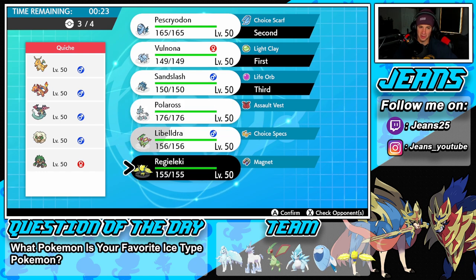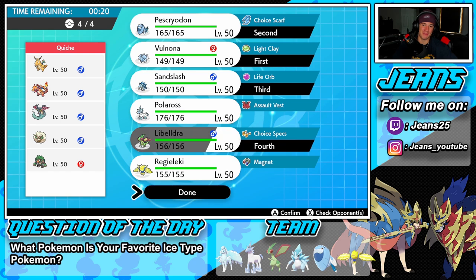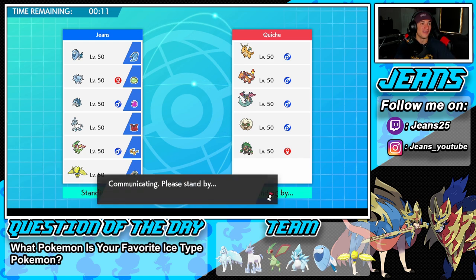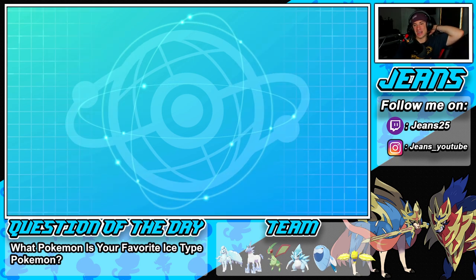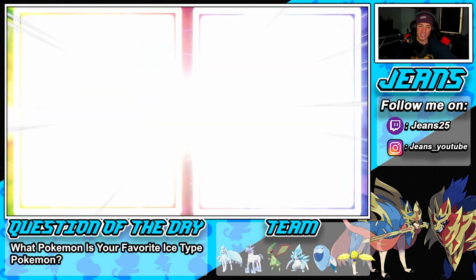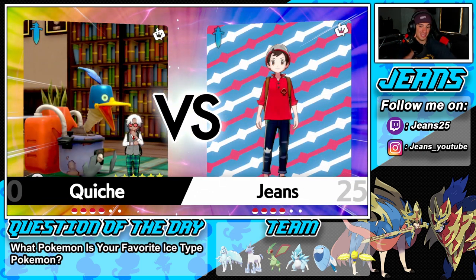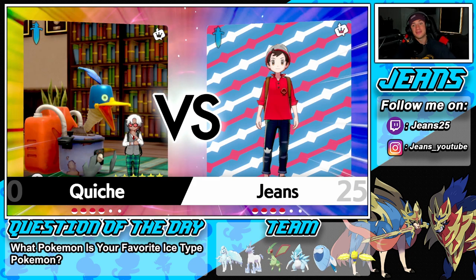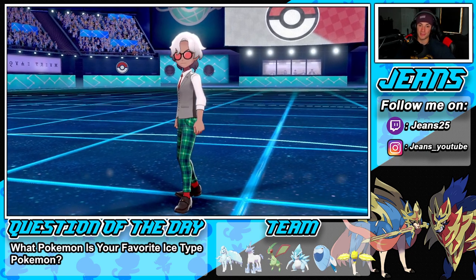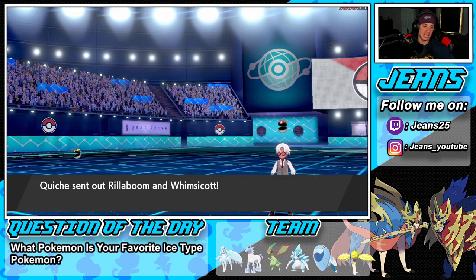Final Pokemon I'm bringing is Flygon — he's been rocking out in battles one and two. This team's weakness is heavy ice, and that's exactly what we have. He leads with Rillaboom and Whimsicott. He can fake me out but I'm going to try to set up Aurora Veil and go for an Icicle Crash — that's got to be our play.